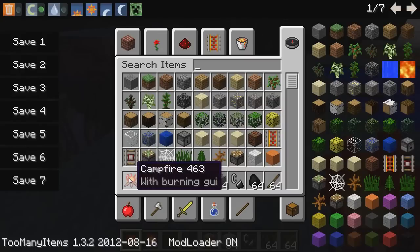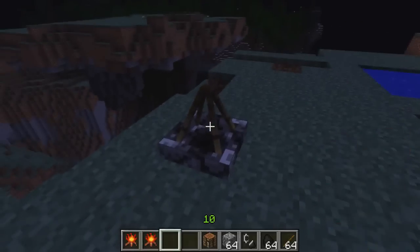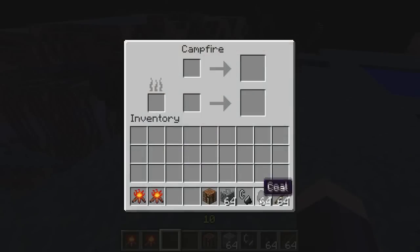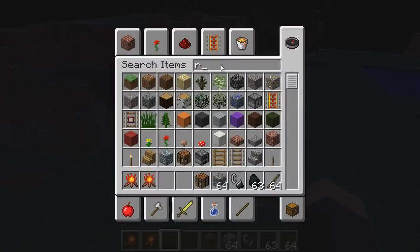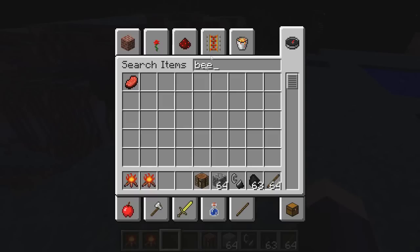This is the one with the burning GUI, so you would click on it, right click, and then put in coal right there and then put in items there. There are two different slots, so if I take in some pork or some meat — let's find some beef — because beef is cool.